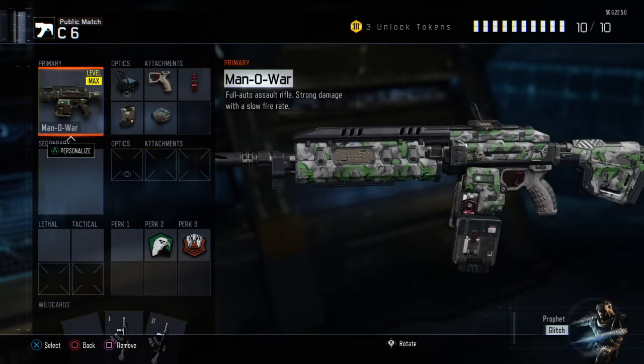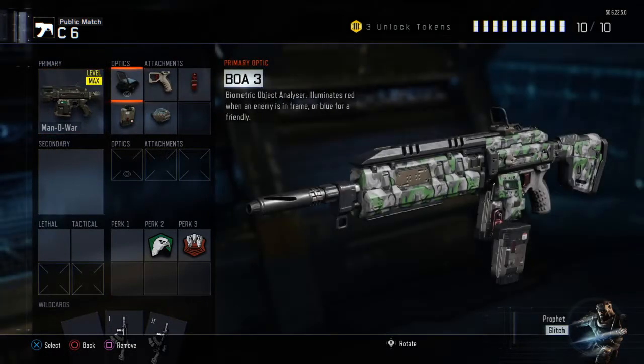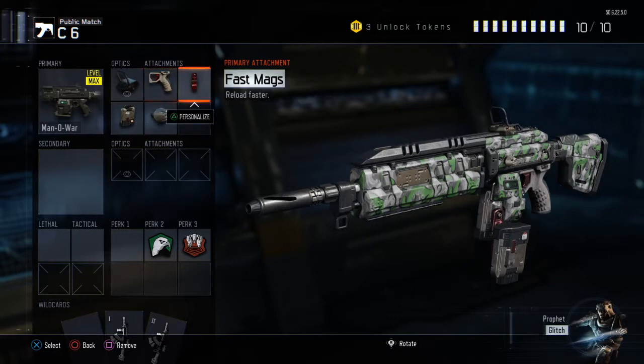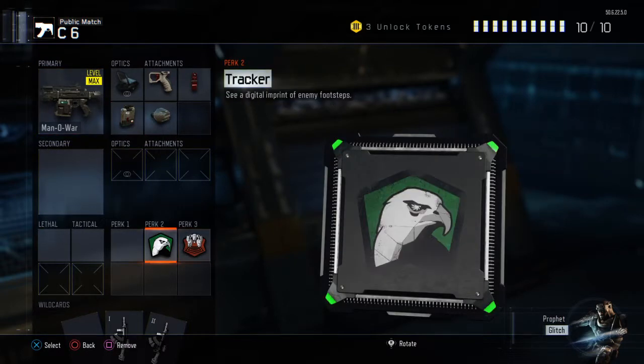Finally, my Man of War. I use the BOA free sight because I just think it's really cool — you can use Reflex, ELO, whichever one you like the most. Quick draw, fast mags, extended mag, and rapid fire. I used to run grip instead of fast mags, but then I realised this gun really doesn't have any recoil. Tracker and Blast Suppressor again.